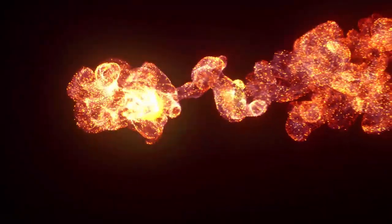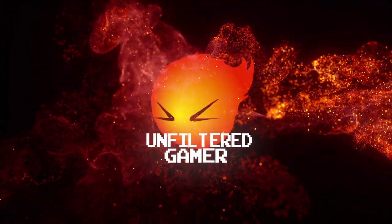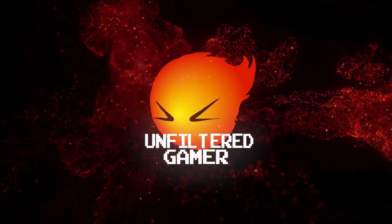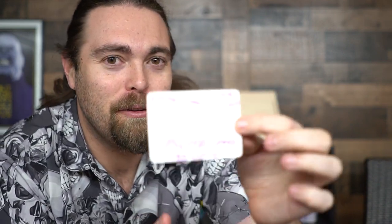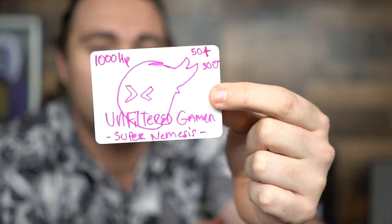Oh, almost forgot — they gave me some bonus blank cards so I can make my own characters. I'm going to make the Unfiltered Gamer Minion: it's got 1,000 HP, 50 attack, and 30 defense to start the game off. There you go — my custom-made card. Get to making it right now!